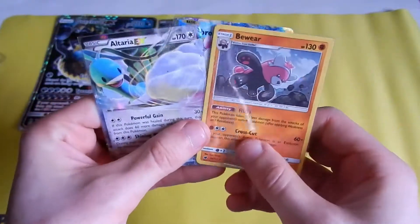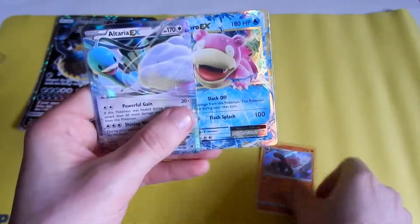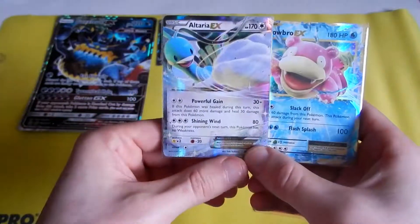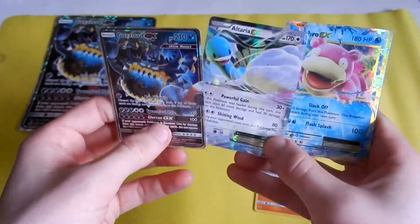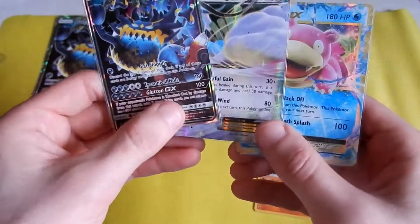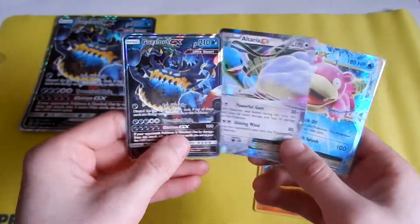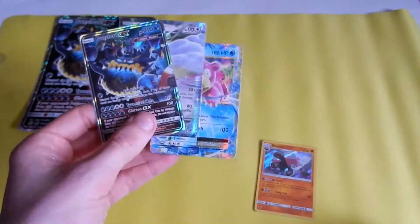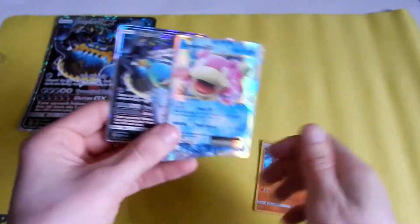To review the pulls, we have a Deino holo-rare from Crimson Invasion, Slowbro EX from Evolutions, and Altaria EX from Fates Collide. And a Guzzlord GX alternate art from — yes — Crimson Invasion. We got a hit from Crimson Invasion! It's been a good opening. Very good opening.